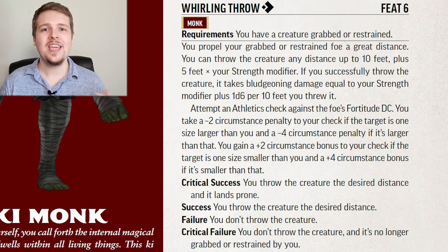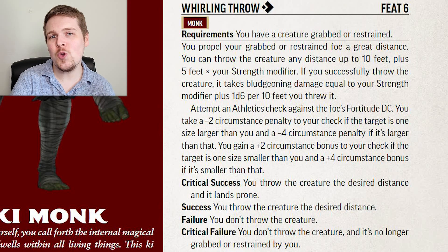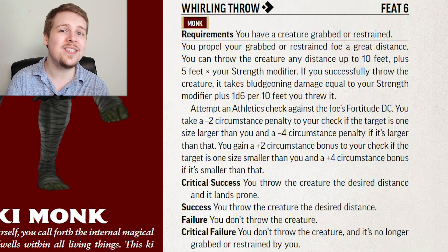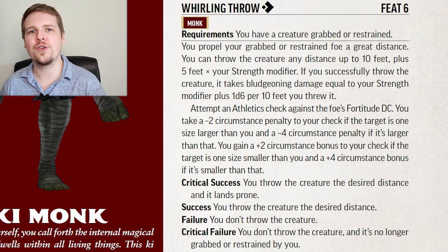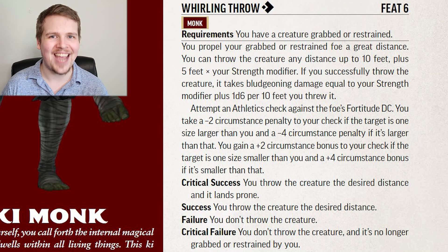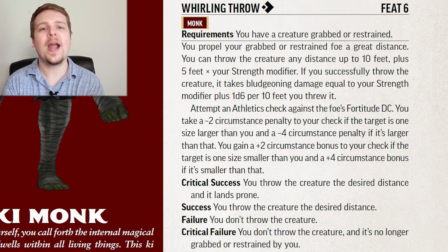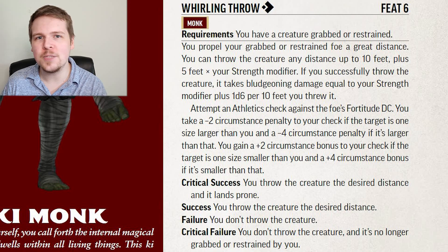Whirling Throw is pretty fantastic. If you have a creature grabbed or restrained, you can make an Athletics check against their Fortitude DC. If you succeed, you get to throw them ten plus five times your Strength mod feet away — if you have a plus 5 Strength mod, that's 35 feet in any direction. When they land, they take damage equal to 1d6 per ten feet you threw them, so probably about two or three d6 damage. If you critically succeed, the target also falls prone. What's really nice is that Whirling Throw does not have the attack trait, so the Athletics check doesn't suffer from a multiple attack penalty. You can attack, grab them, and then rather than trying to attack again at minus eight or minus ten, just Whirling Throw them for that guaranteed bonus damage.